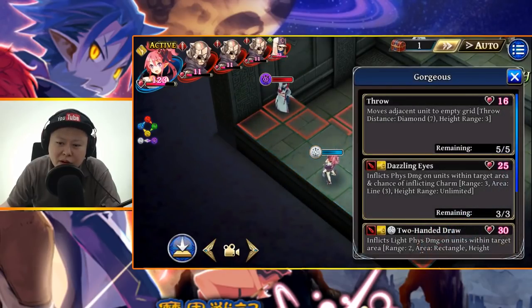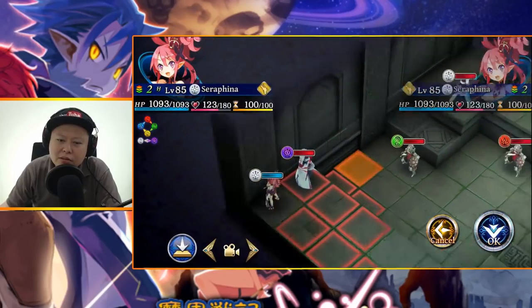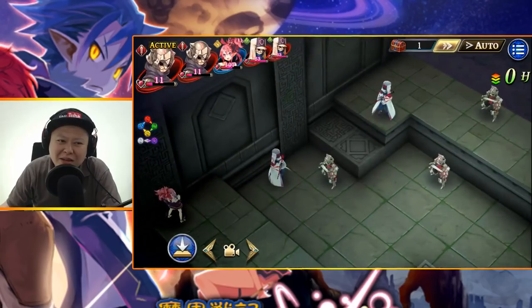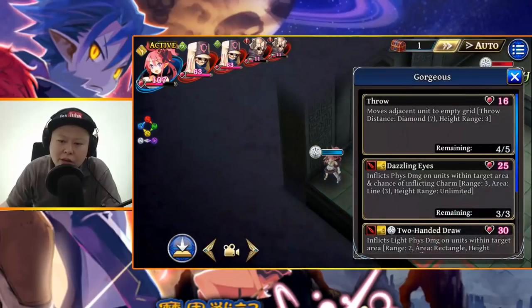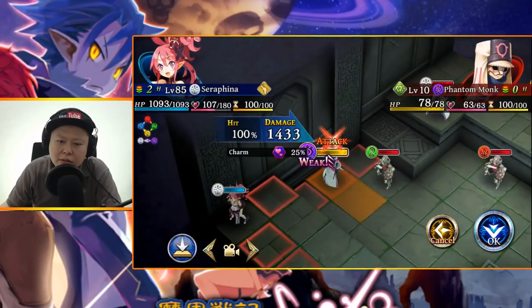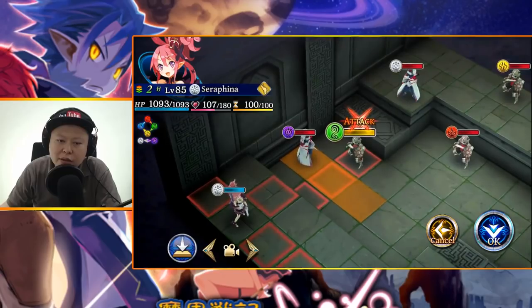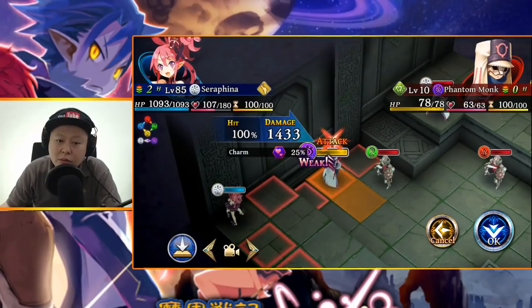She can also throw enemies, just like Red Magnus — only certain Disgaea characters can use that skill. Now, Dazzling Ice inflicts physical damage on units within the target area with a chance of inflicting charm, range three, area line three. The AOE is in a straight line. It deals 1,433 damage, but the charm proc rate is only 25.5%, which is kind of low.